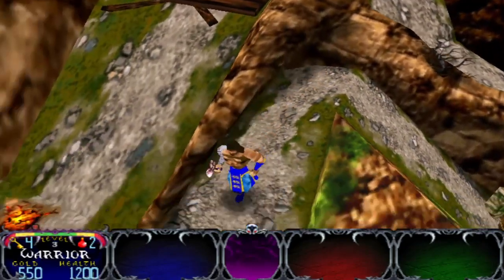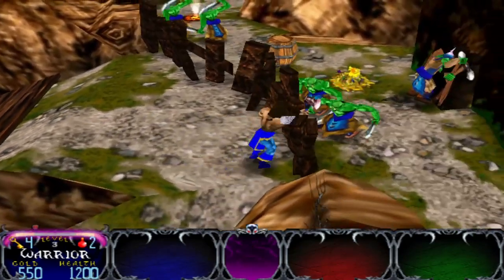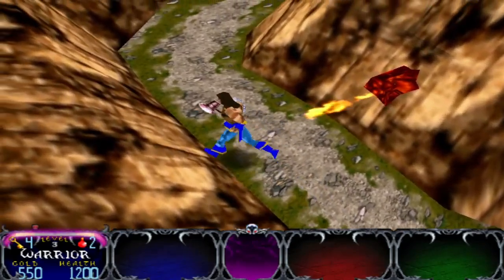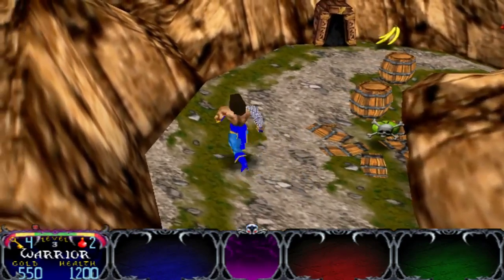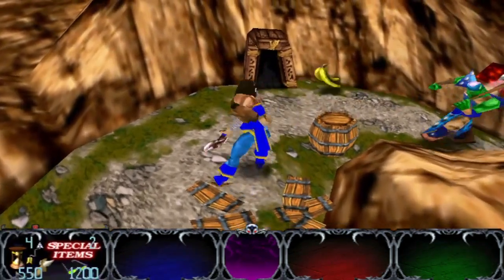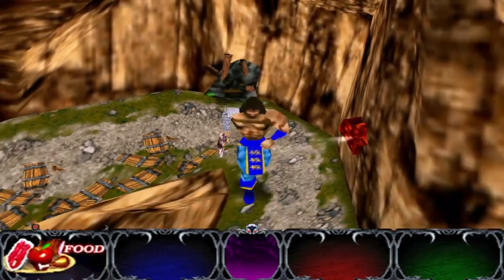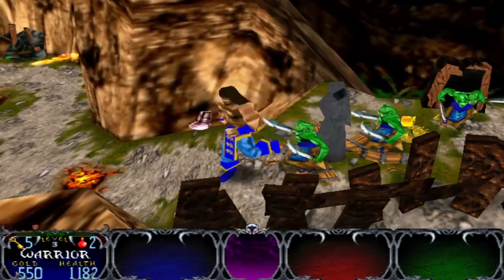I could have come up here the fast way, and then I probably could have stepped right here and these rocks could have fallen on me and killed me. Now I just did one level as the Blue Warrior. What is that? Oh man — am I grown, or are the enemies grown?